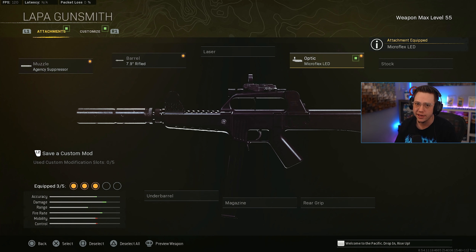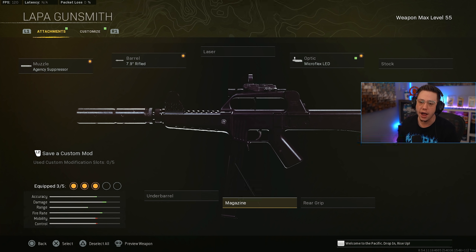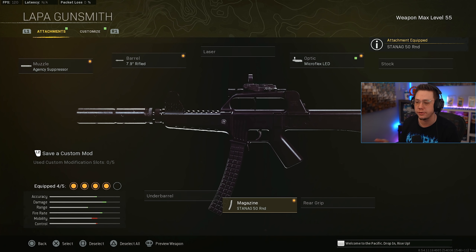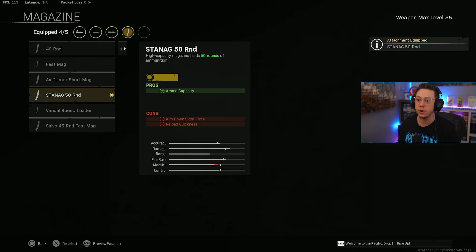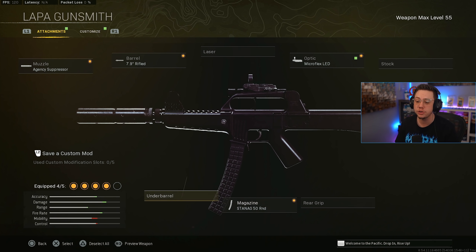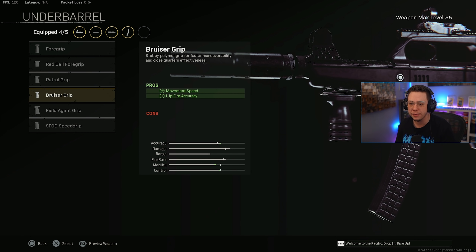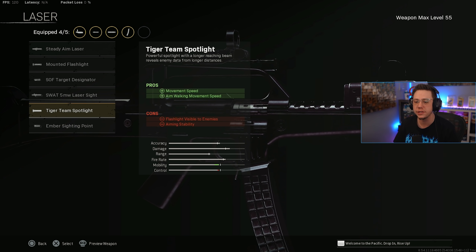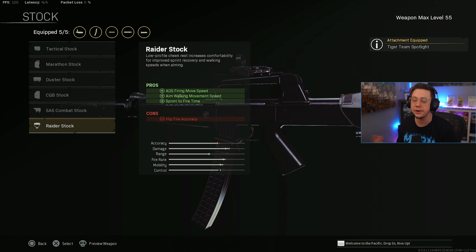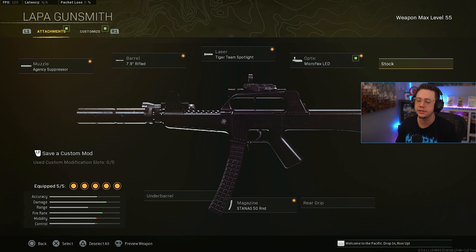Unfortunately you have to waste a slot on a sight here, whereas most SMGs can just use iron sights. For the magazine, go with either the 40 or 50 round mag — both work fine depending on whether you want that extra ammo at the cost of a little speed. For the fifth attachment, some players like the Bruiser Grip for hip-fire and movement, but my personal preference is the Tiger Team.